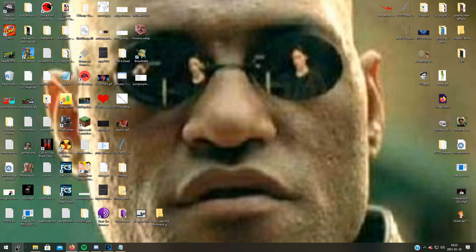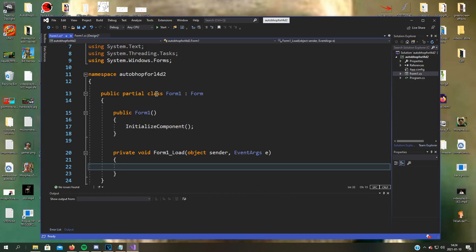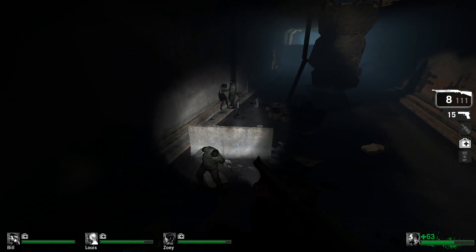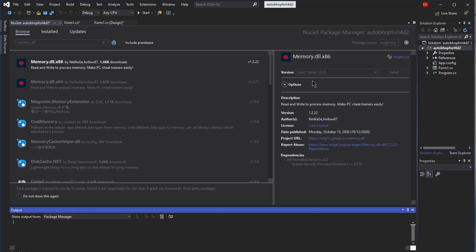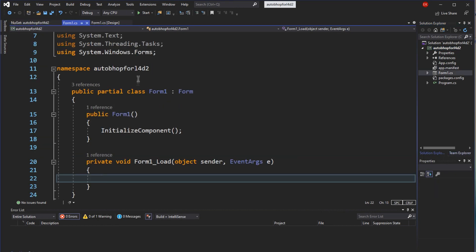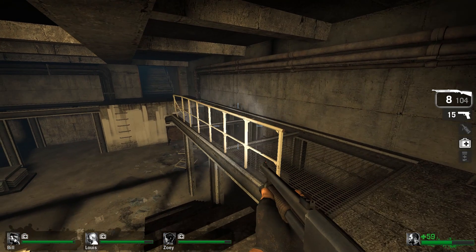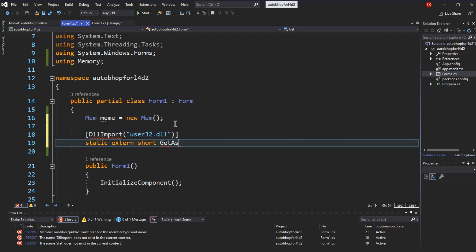Now to the coding part. The language will be C# using Windows Forms. If you want to do it in another language it's pretty much the same structure, so it should be easy to port. To read and write from the game's memory I will use the Memory library by NewAge, which we get from the package manager. We also import GetAsyncKeyState from C++ to use for hotkeys.